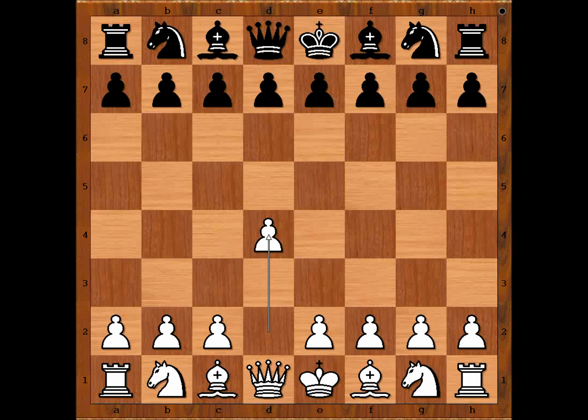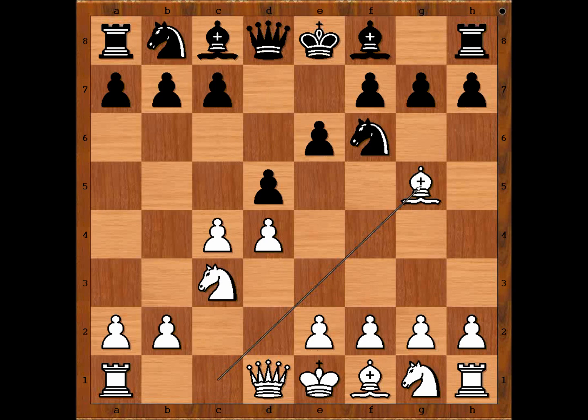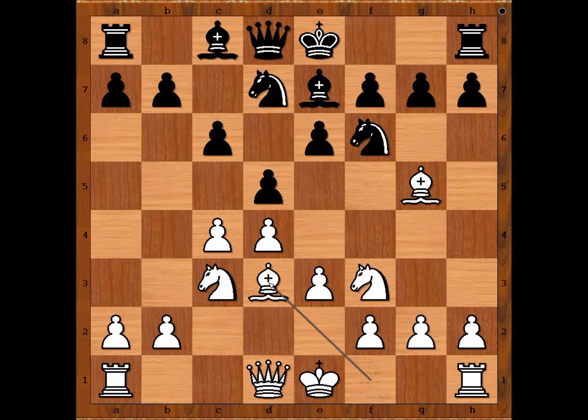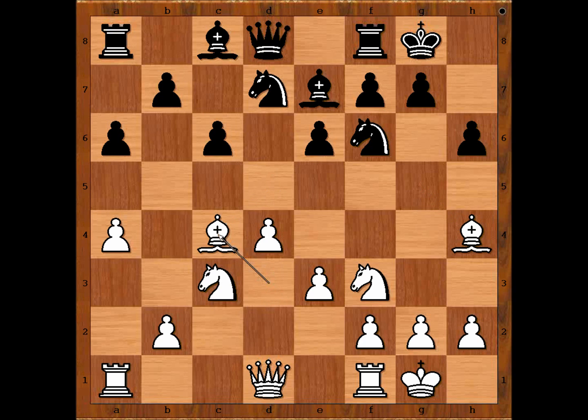Alexander Alekhine had the white pieces and started with d4. Walter Mitchell played knight to f6, c4, e6, knight to c3, d5 — the Queen's Gambit. Bishop to g5 pinning the knight, knight from b to d7, e3, bishop to e7, knight to f3, c6, bishop to d3. This is the main line and both players castled kingside.